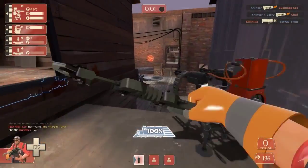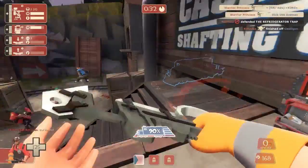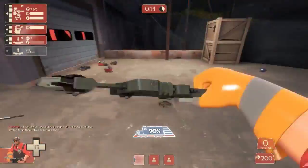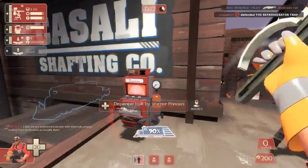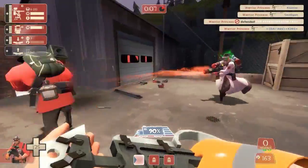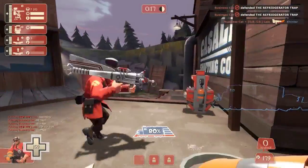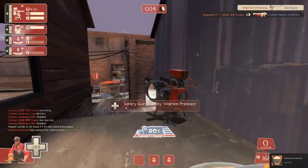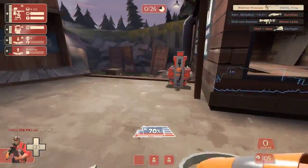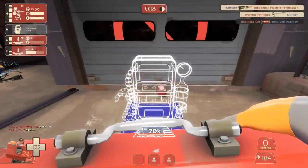Getting into the action now — the sentry gun is looking over the control point and anyone trying to cap it gets taken care of. It's providing really good support for all the action in and around the control point. What you do have to do is look out behind you and to your left where you're most vulnerable. Occasionally one or two people might try and flank that way, but I tend to find most people come through the middle towards the control point or use the left flank.